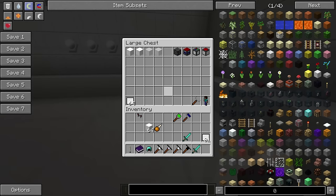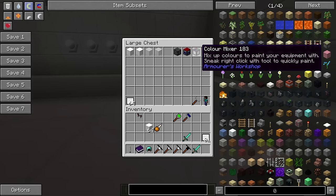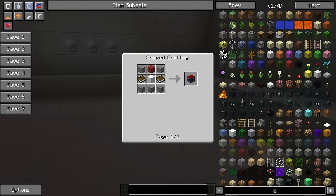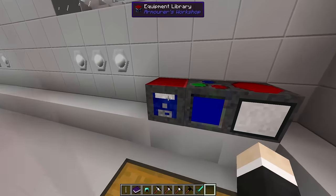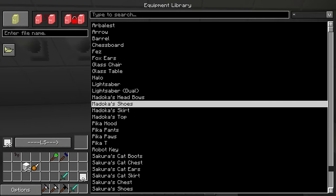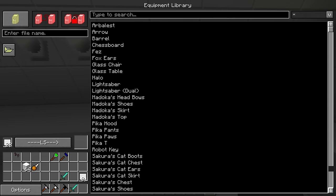Moving along, there are some other things with this mod. We have the equipment library, and this is the crafting recipe — five stone, two books, and an equipment cube. You can right click it and it brings up this interface. Don't be alarmed, it's actually not that complicated. What you can do is browse your computer's files and select a custom skin template.